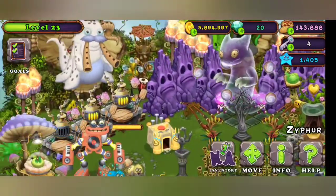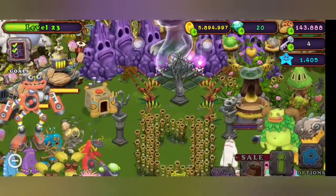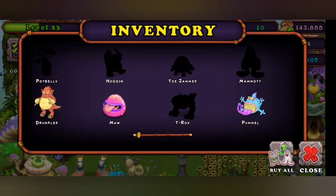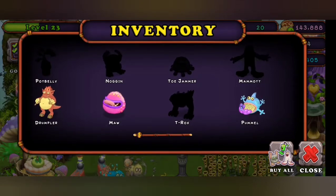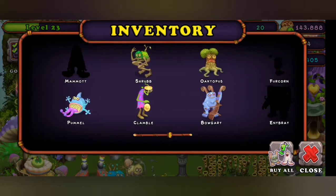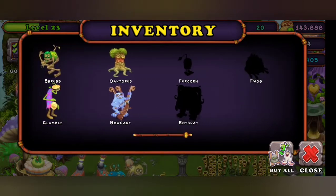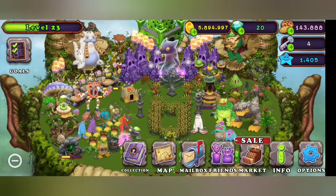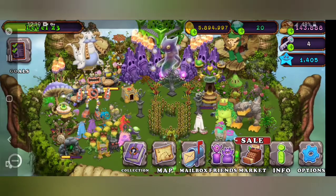Let's check it out. So I've got Drumpler, Maw, Pummel, Clamble, Boggart, Shrub, Octopus and Boggart. I'll edit it back, so now I'll just come back when I've got the monsters.